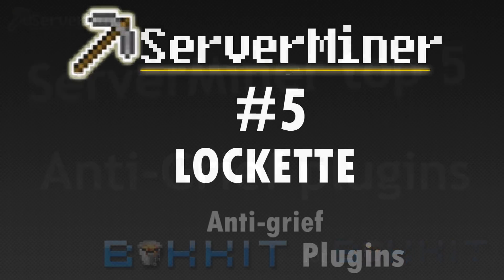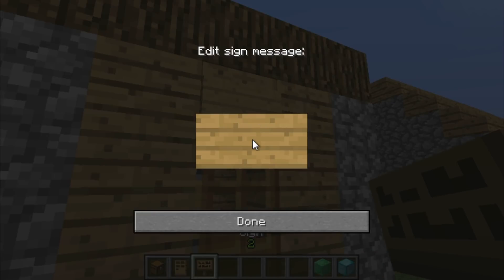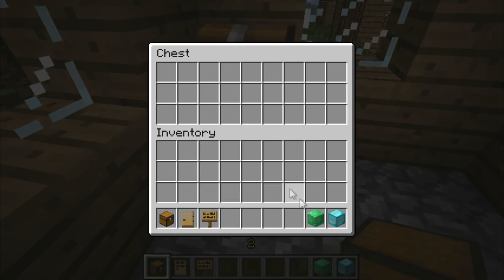Number 5: Lockette. Lockette is a plugin that shines in its simplicity. It allows your players to easily make their stuff private — be it doors, chests, trapdoors, or even custom blocks, Lockette can lock it for you. You just have to place a sign tagged with 'private' and that's it. It's very easy to set up and will save you a lot of hassle. A well earned 5th place for Lockette.